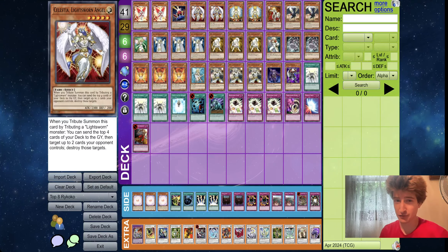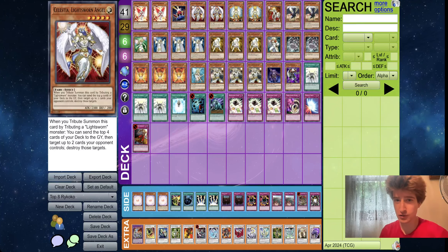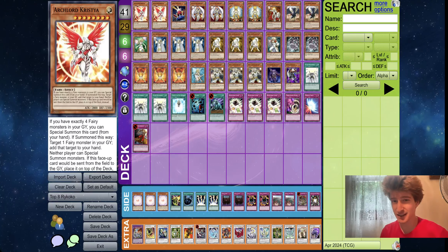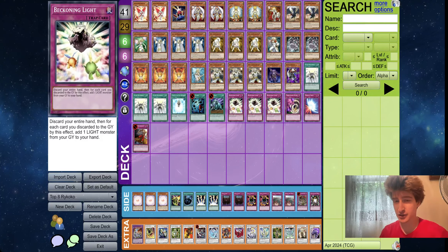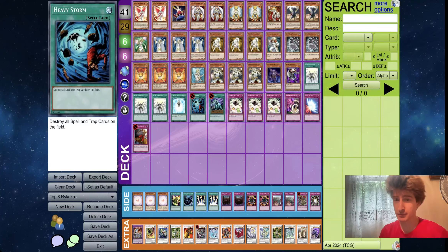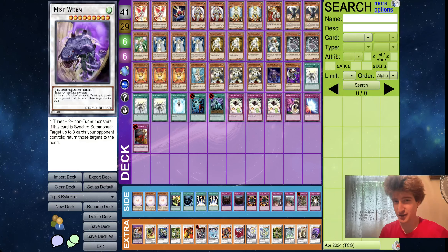So only on two Christia — the Fairy lineup is quite light if you look at it. Two Christia, one Shire, three Heralds, only two Celestia, and then two Anya. That is a really low Fairy count for a deck playing Herald of Orange Light. Although I guess you have triple Beckoning — just maxed out on Beckoning to try and set up your hands to be as good as possible. Also on Coldwave in here as well, another one you don't usually see in Christia Sworn. Coldwave and Storm — having both of the sweepers, really prioritizing that. When you're maxing out on Beckoning Light, you're kind of just shooting for the moon here, which definitely seemed to work out for him because he ended up making it to top cut.